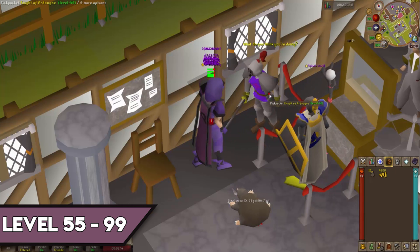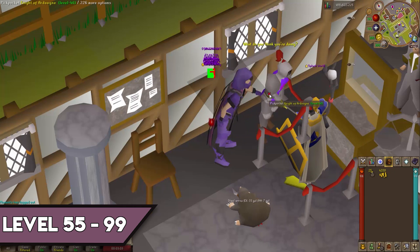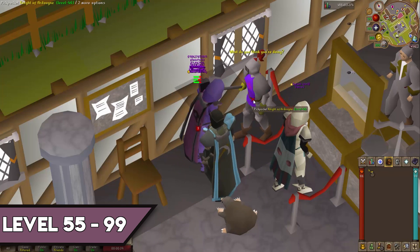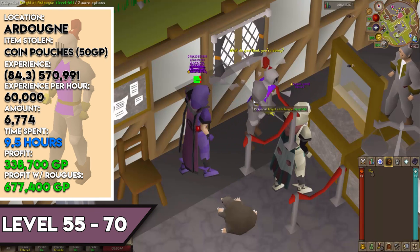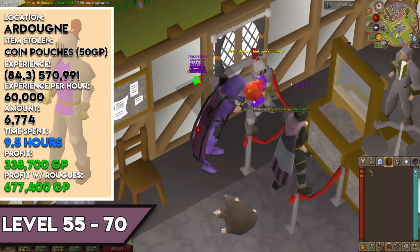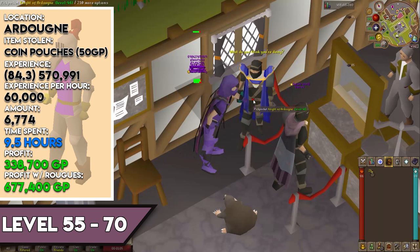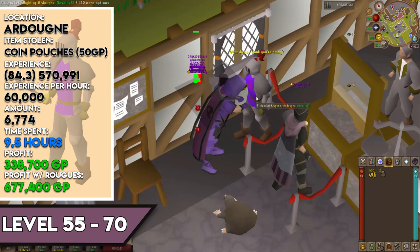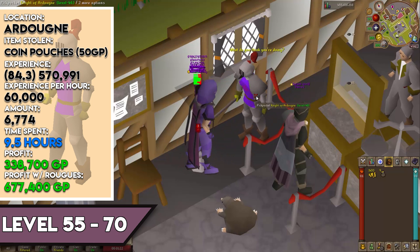Experience rates vary by thieving level. It's highly recommended to have the Ardougne medium diaries done and use Dodgy Necklaces while thieving knights, as you won't stop failing pickpockets until level 95 — and only level 95 with the medium diaries completed. From level 55 to 70, you're in Ardougne stealing coin pouches (50 GP each) at 84.3 XP per pickpocket. You need 6,774 successful pickpockets for 570,991 XP, taking about 9.5 hours at ~60,000 XP/hour. Profit: 338,700 GP without Rogue's outfit, 677,400 GP with it.